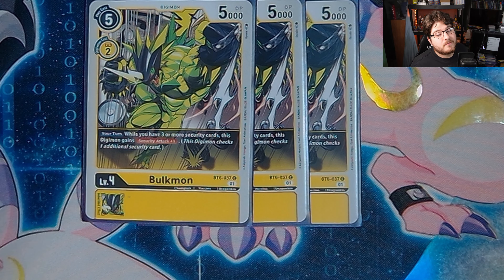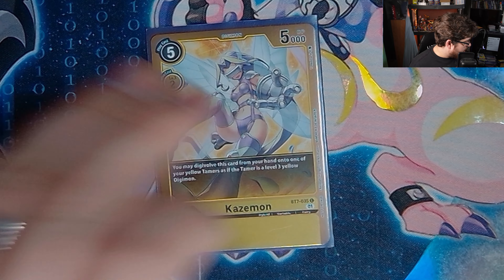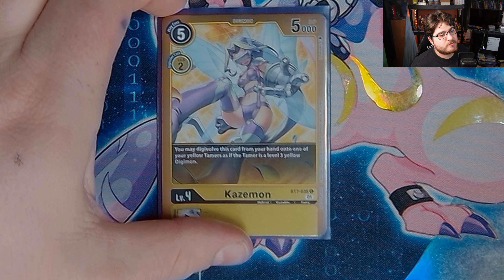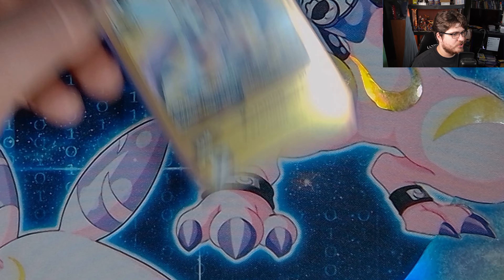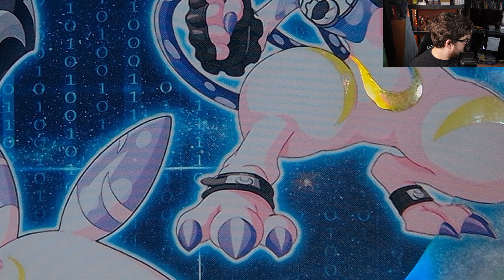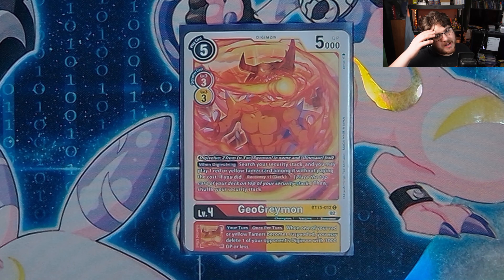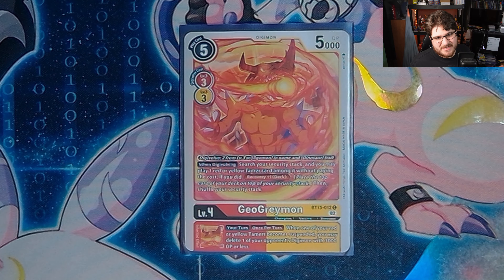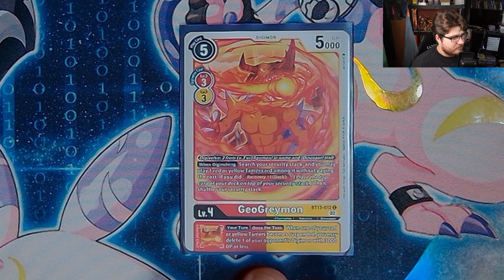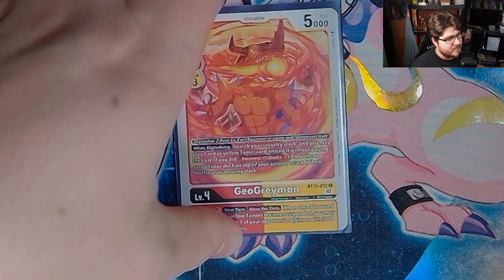We play one Hybrid because Hybrid for-game shenanigans do happen. We play enough tamers that we should be able to play a bunch of tamers and go. Then we play the restricted one-of Geo Greymon, because Geo Greymon can grab a tamer from our security stack — not bad, free recovery, combos nicely with Patamon. While you have a red or yellow tamer that becomes suspended, you may delete one of your opponent's Digimon with 3000 DP or less.